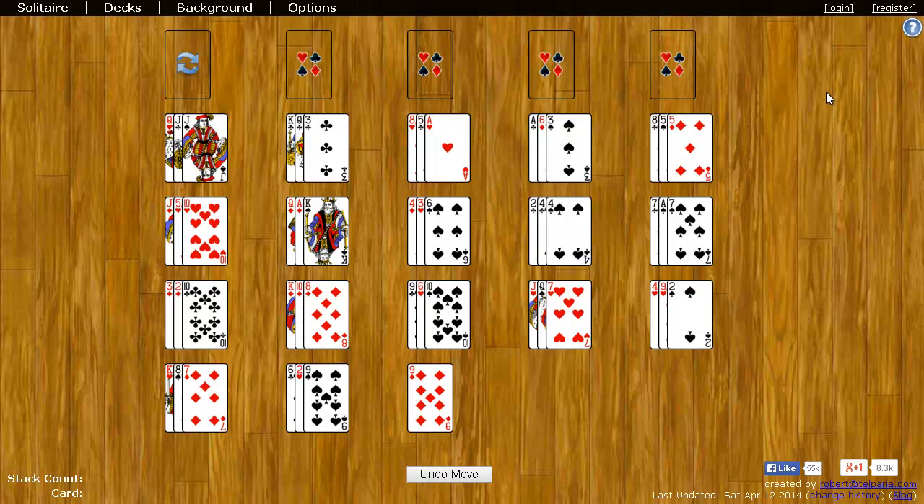The goal of Three Shuffles and a Draw is to move all the cards to the top right four foundation spots. Each one of these foundation spots starts with an ace, and then you stack cards on top of the ace in ascending order up to king in the same suit. For example, I can take this ace and put it up on any of these spots. The next card I need to put here is the two of hearts, then the three of hearts, the four of hearts, and so on up to king.